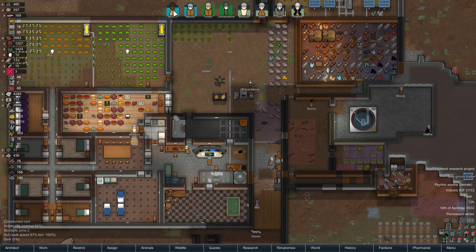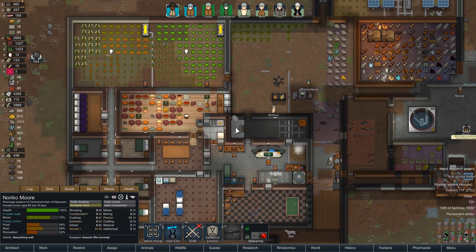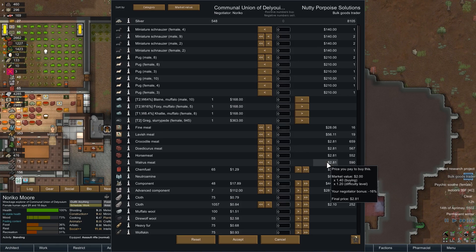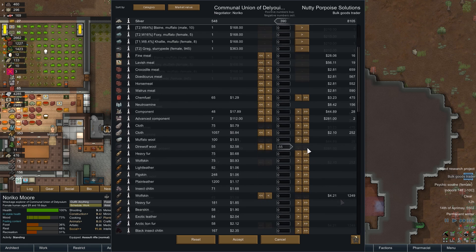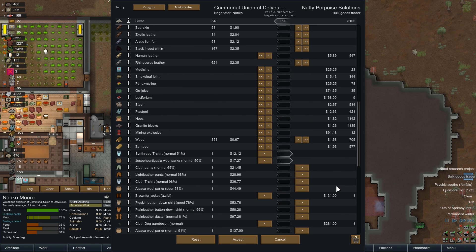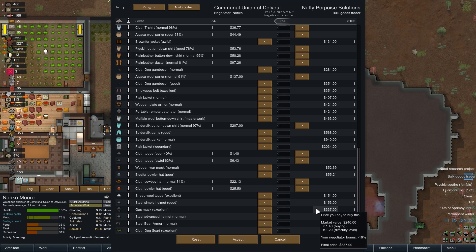A bulk goods trader? Okay, we can chat with them quick. Noriko, what are you up to? You're just smoothing the wall — why don't you give them a call? If they sell uranium I could use some. Miniature schnauzers — no, sorry. Well, there's really not a lot I want to do with you guys. You can have that little bit of dire wolf wool and a shirt or two, but otherwise we've got these statues I guess, so that's okay.